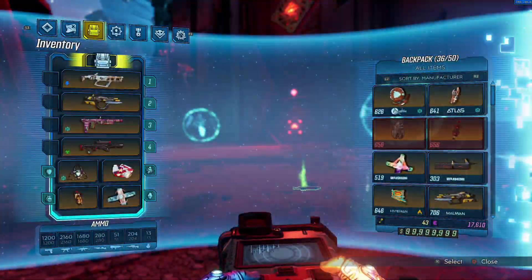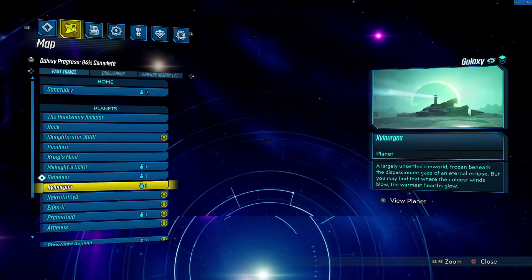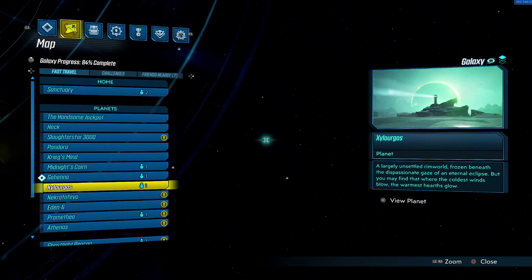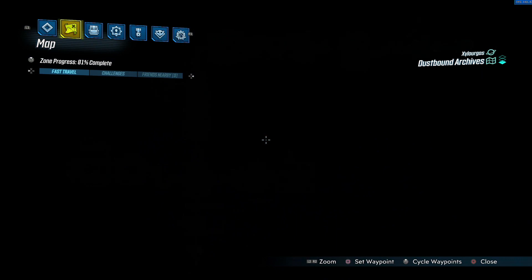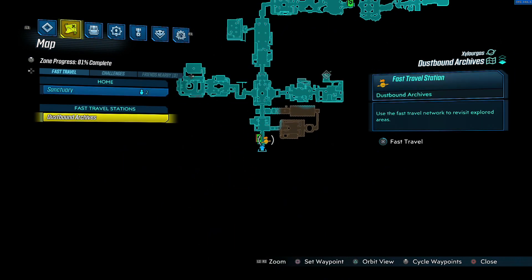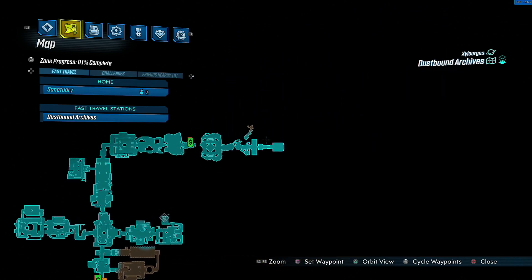Off they go — it's really really good. As a reminder, what you want to look for is the 'action skill start' anointment on the Void Rift. To farm this shield, you need to go into DLC2 and head to the Dustbound Archives. Go to the only teleportation device there and run all the way down the map to the end.